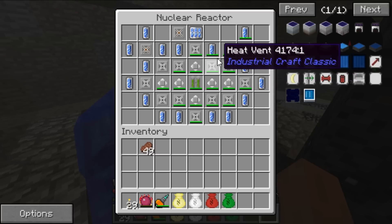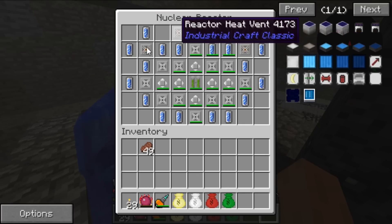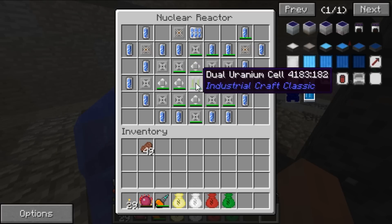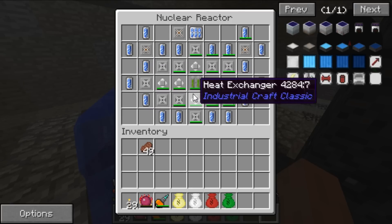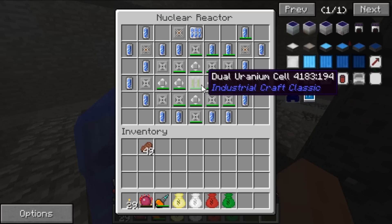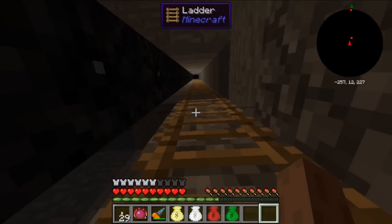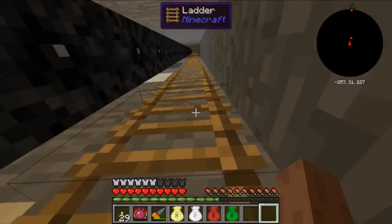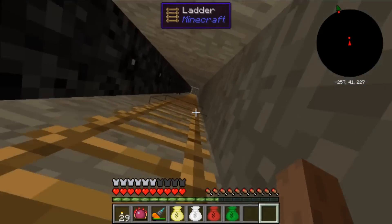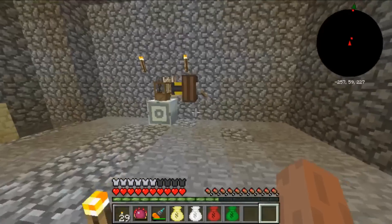With the dual uranium cell, the damage bars are moving very slowly, which means it's heating slowly and able to cool off faster. The reactor heat vents placed inside the device pull heat from the uranium cells and cool themselves off, while heat exchangers automatically distribute heat evenly across the reactor. That's how I maintain the equilibrium between energy production and heat. That's also why I'm trying to produce the high voltage solar panel — it produces a ton of electricity at the cost of an insane amount of resources.